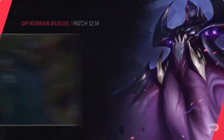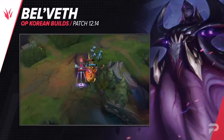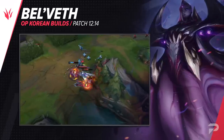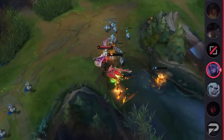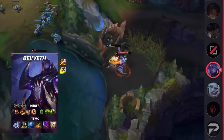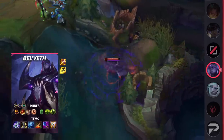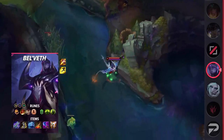Second for the jungle, we have a build for Bel'Veth. While most of the build is standard, I'll talk about the small change that players are making for a huge difference. Her runes are Conqueror, Triumph, Legend Alacrity, Last Stand, Conditioning, Overgrowth, Attack Speed, Adaptive Force, and Health. Her items are Blade of the Ruined King, Berserker's Greaves, Frostfire Gauntlet, Death's Dance, Wit's End, and Guardian Angel.